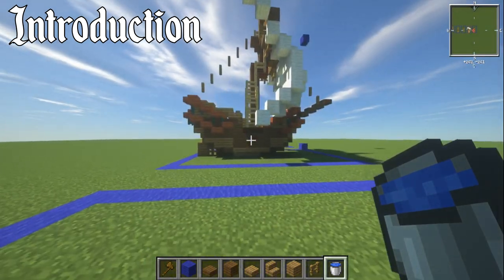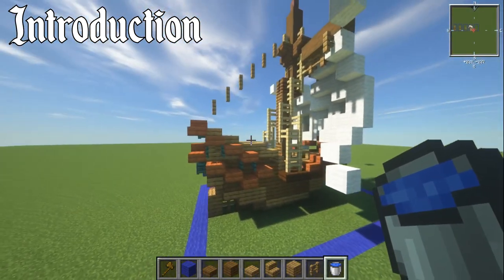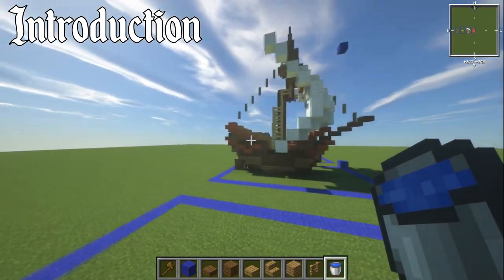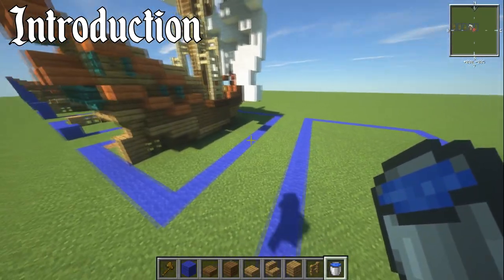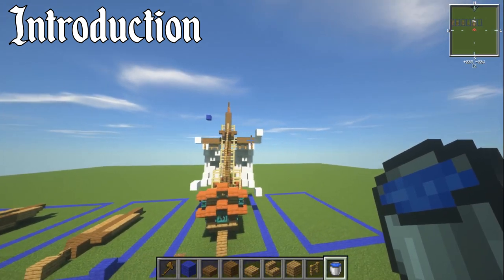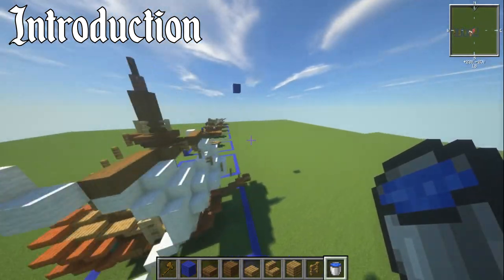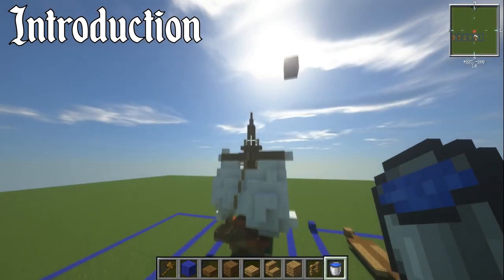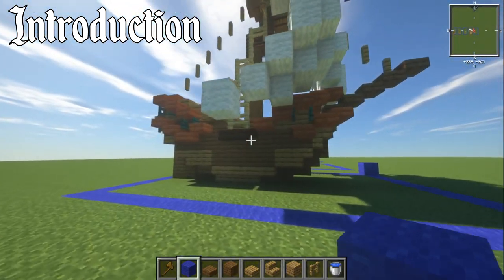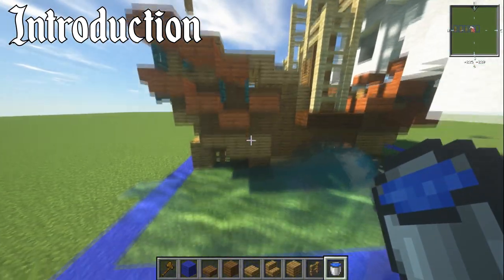Here we are on my flat tutorial world. Let me talk about the size of the ship. In total it's 17 blocks long, right to the front point and right to the bits sticking out at the back. It's 11 blocks wide including the sails, or nine blocks if you just want the mast measurements. In terms of height, it is 18 blocks high from the bottom right to the top of the mast.